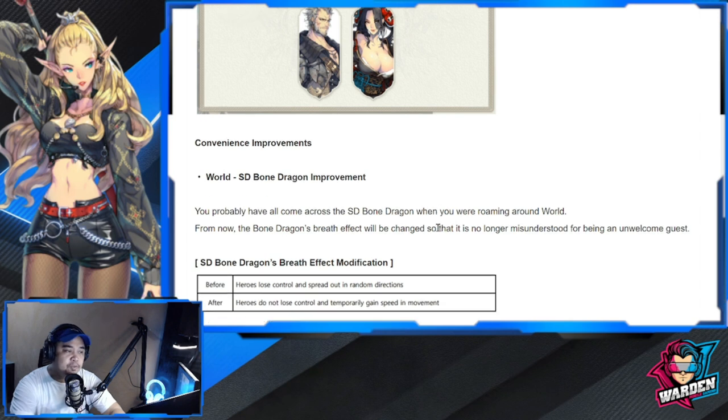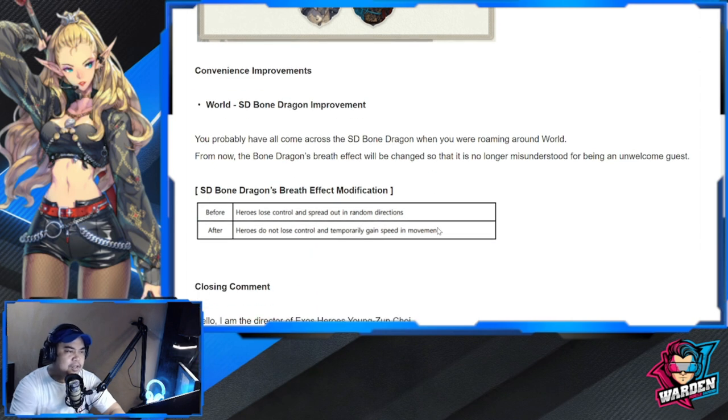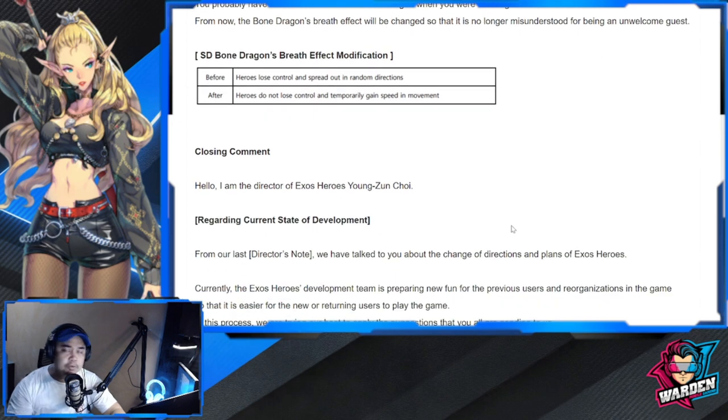For convenience improvements, the World SD Bone Dragon has been improved. You've probably come across the SD Bone Dragon when roaming around the world. The bone dragon's breath will be exchanged so it's no longer misunderstood as an unwelcome guest. There's also controlled spinning movement in the closing comment.